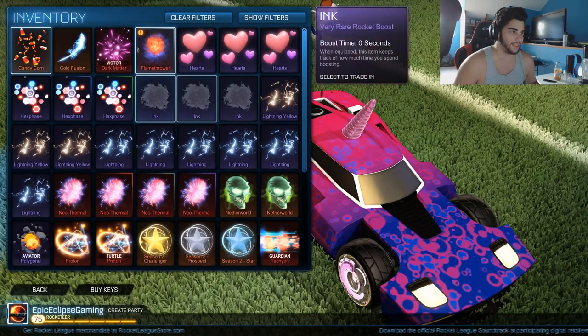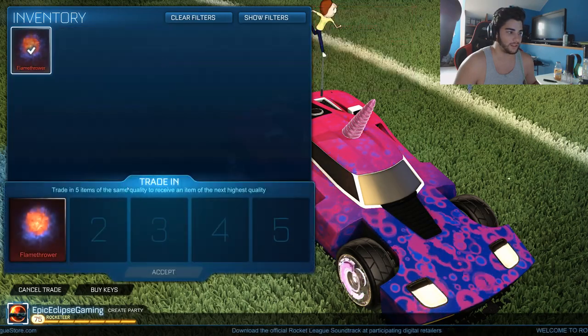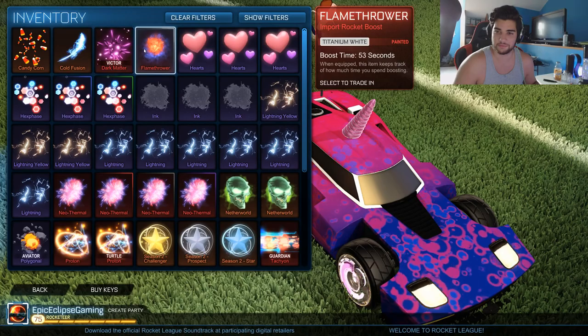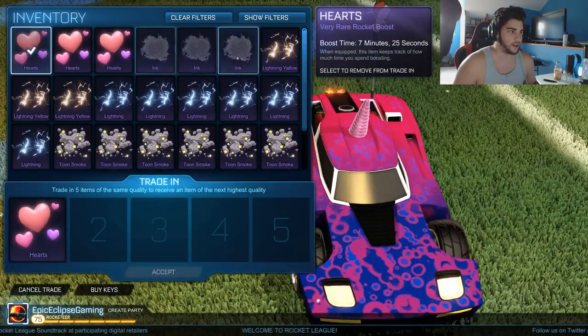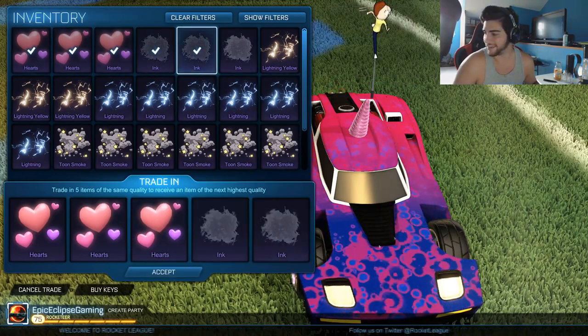Okay, apparently they've added new things. So this is Flamethrower painted white — Titanium White Flamethrower. That's pretty good. My question is, can you trade up to Exotics? That'd be interesting. We'll have to go check that out. Imagine painted Rainbow Boost — you guys know how much I love to use that.